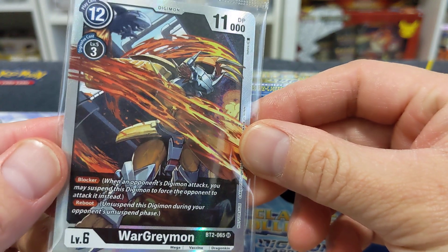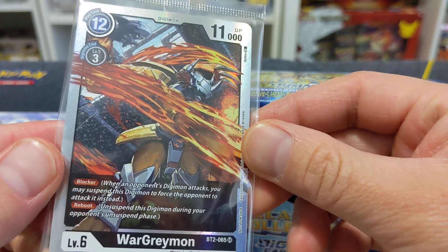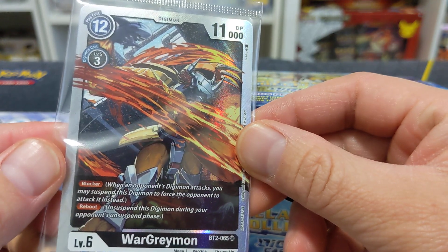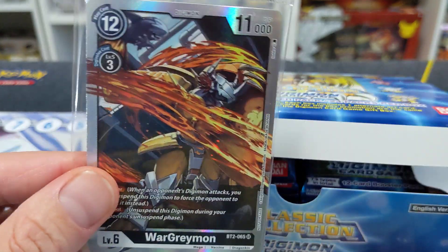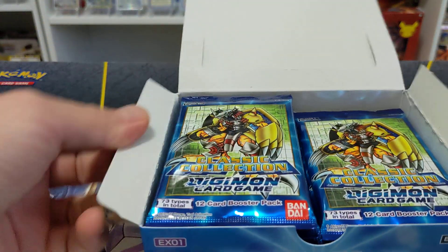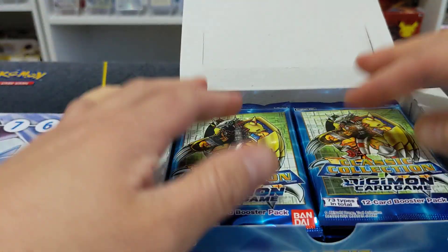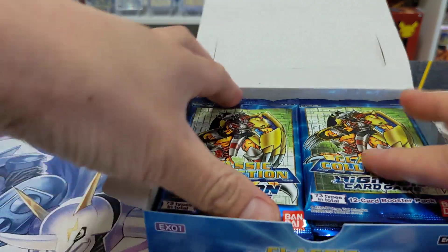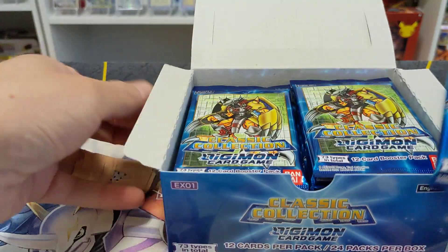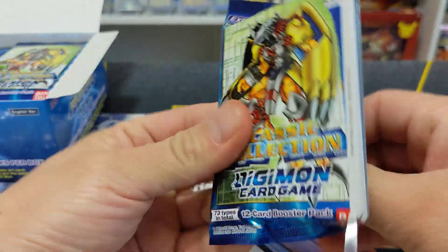I do really like this version of the Black WarGreymon. You can use this guy as a blocker and you get reboot. With the inherited effects like MetalGreymon, you can get reboot as an inherited effect. Let's crack — let's get right into the first pack and see what we can pull here.